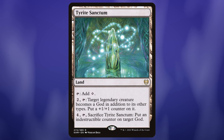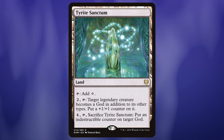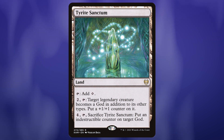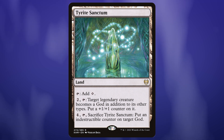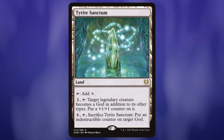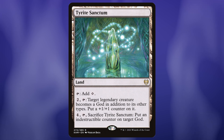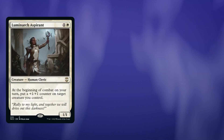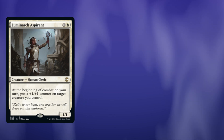Tyrite Sanctum though, I think, is pretty good. We can put a plus one plus one counter on a legendary creature even if it didn't enter the battlefield this turn, and then later on we can put an indestructible counter on it, which will actually be pretty useful for Denry Klin, because any creature that comes in after Denry Klin will get all the counters, including indestructible counters. Luminarch Aspirant's already in the commander deck — a pretty nice way to get more counters on Denry Klin for free every turn.